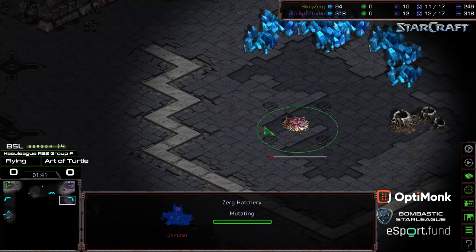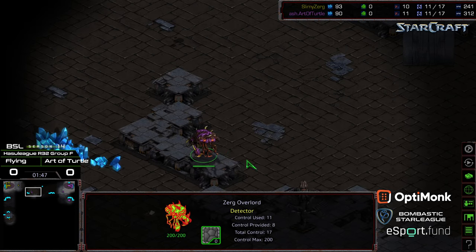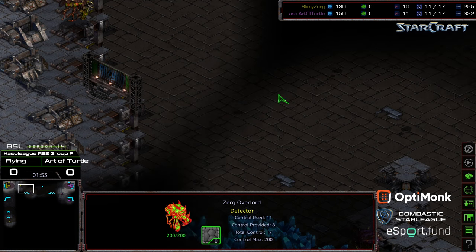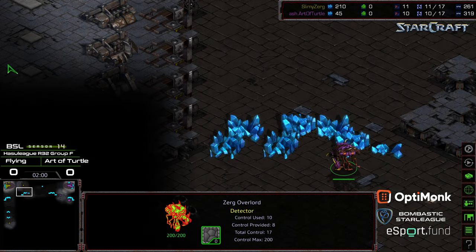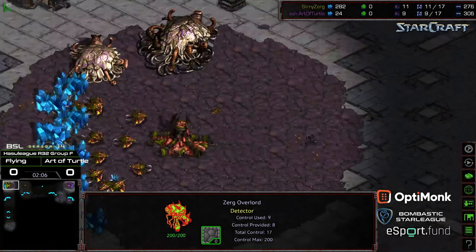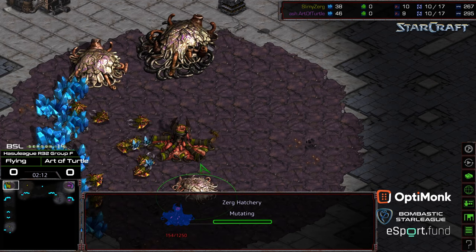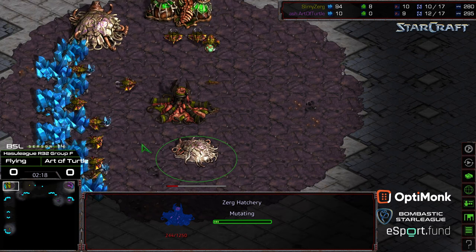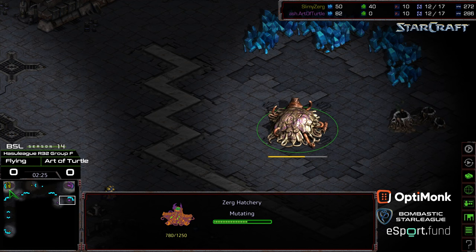Haven't seen a 12 hatch in a while, honestly, because sometimes against a lot of the build orders it's extremely difficult to defend. The one risk here of having this Overlord out in the field now is if this Overlord gets scouted by another Overlord. With these crossing paths, Flying is not going to see it. Art of Turtle, realizing he's opening up with a little bit more of a risky build order, is going to try to snake in and get a view of potentially the creep, or even take a look at the natural expansion. Spawning pool dropping in base — second hatchery — which means there's more defensible territory, but keep in mind this is going to be fewer drones, theoretically, down the line, and fewer larvae later.